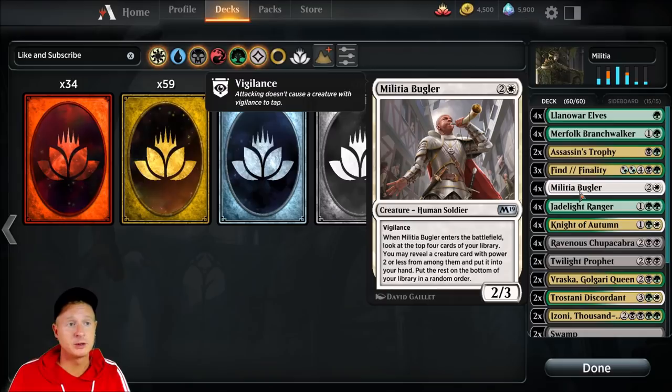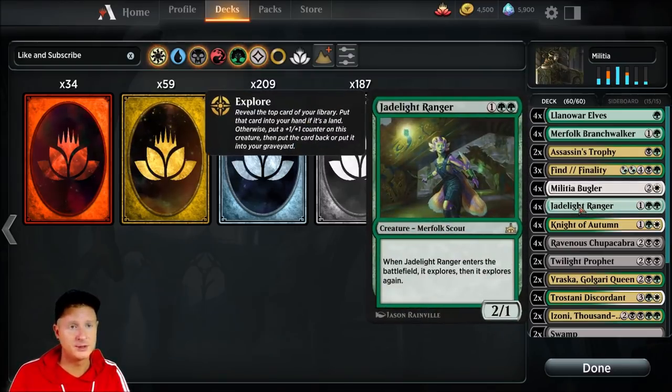Militia Bugler — awesome card. When it enters the battlefield, look at the top four cards of your library, then reveal a creature card with power two or less from among them and put it into your hand. That's pretty awesome. It helps a lot because a lot of our stuff is focused on two power or less, so that goes a long way.